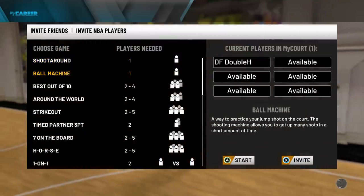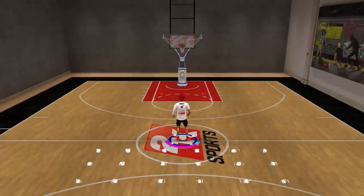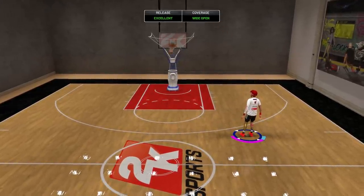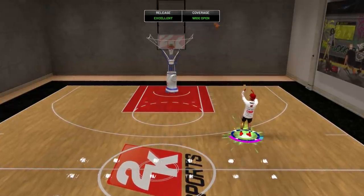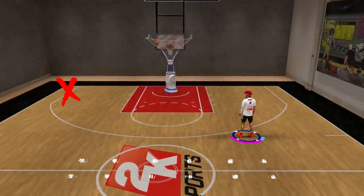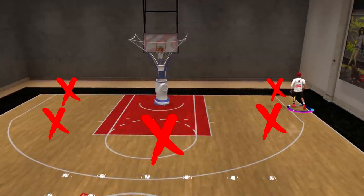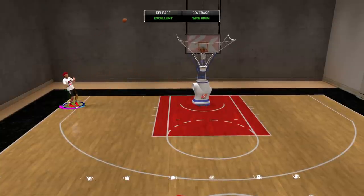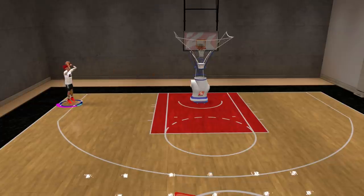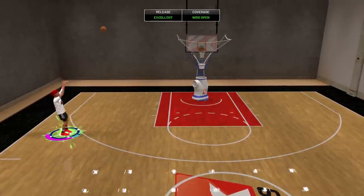There's another drill called Ball Machine — this is how you become a great shooter in NBA 2K20. All you do is shoot, and if you click A on Xbox it passes the ball right back to you. Here are two drills to complete: first, shoot from each spot on the three-point line — left corner, left wing, top of the key, right wing, and right corner — and your goal is to green five shots in a row from each spot. Once you complete that, try to do ten greens in a row from each spot. Complete those challenges and I guarantee you'll be a very good shooter in the park and on the stage.